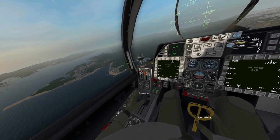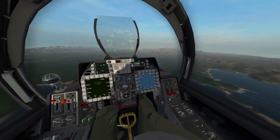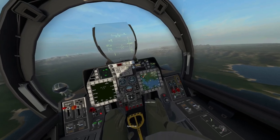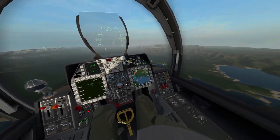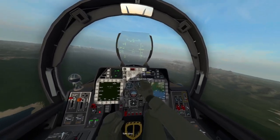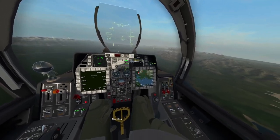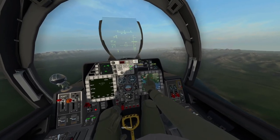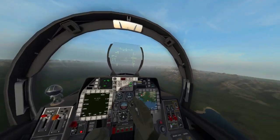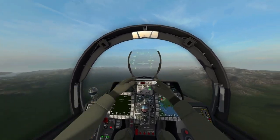The next thing we need to do is set up our screens. On the right screen I generally like to have my nav — this is just the training map. We do have Overlord providing us with targets, however I've got the comms turned all the way down so we don't get interrupted. Let's turn the autopilot on to keep our heading and altitude as we get the airplane set up. You can see we have some targets over on the left-hand side in that mountain range — a couple of diamonds and a few more.